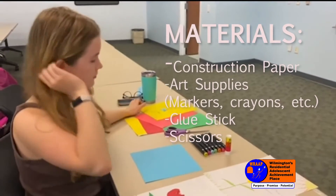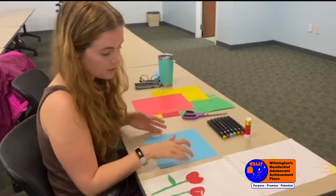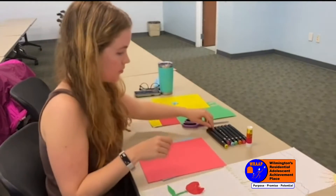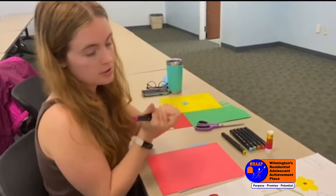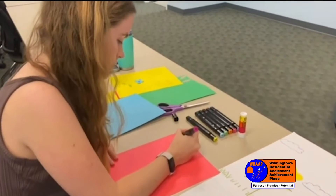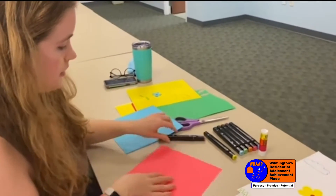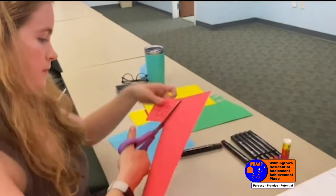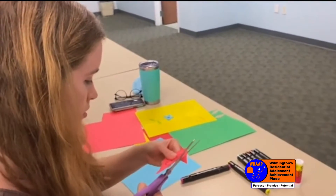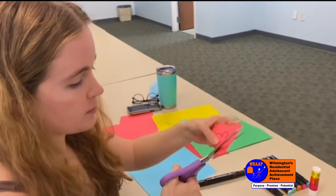I'm gonna start off with an example for our younger friends. You can take any piece of paper for your background. I'm gonna use blue so it looks like our sky. For the flower, I'm gonna use a bright color. I'm gonna take a marker — this is optional — and draw out the flower I want, then cut it out. I'm just gonna draw a pretty little flower and cut it out. While I'm doing this, be thinking of what your favorite flower is and what you might like your art to look like.